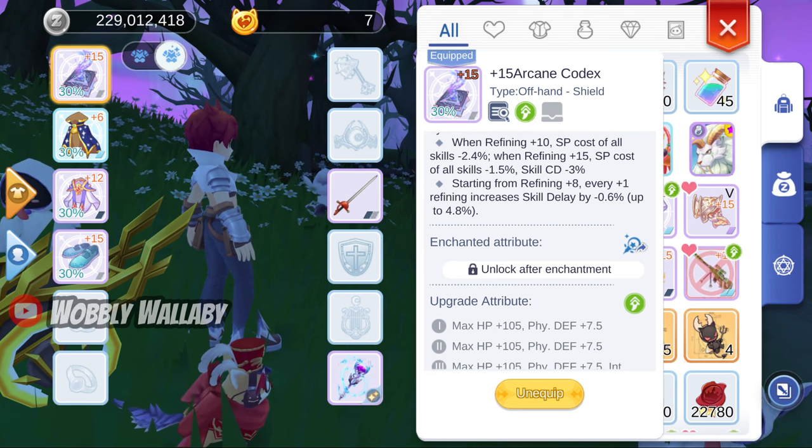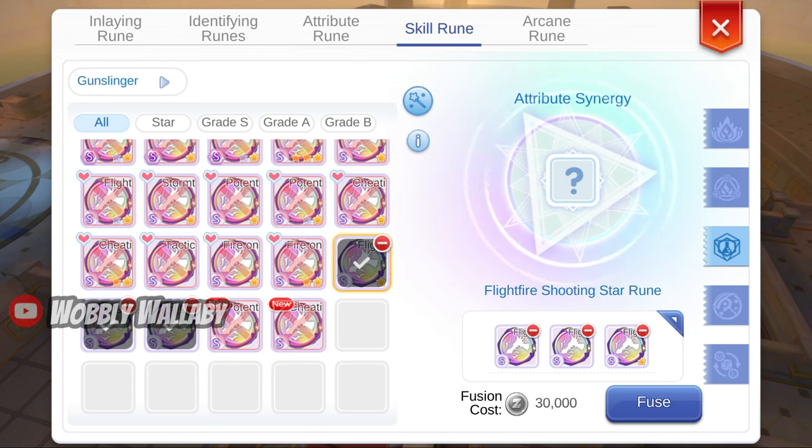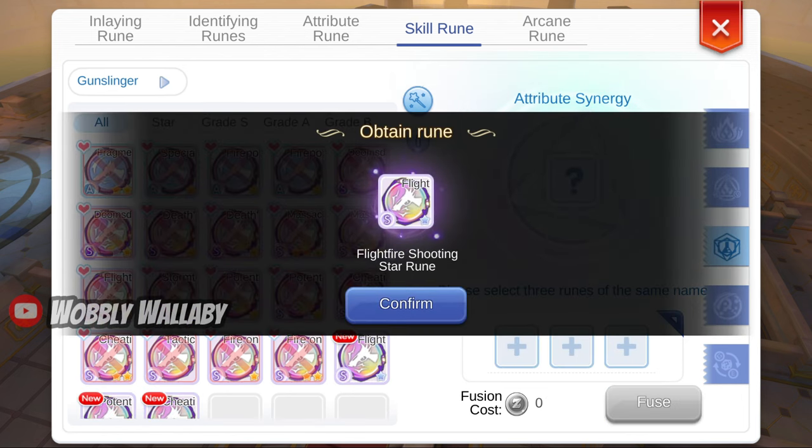One of the biggest disadvantages of this build is how expensive it is — Arcane Codex and Mistress Star aren't cheap. But this zenny provides some guaranteed value for farming, whereas if you roll for a better Flight Fire Rune for Gunslinger, you may never get a good one.